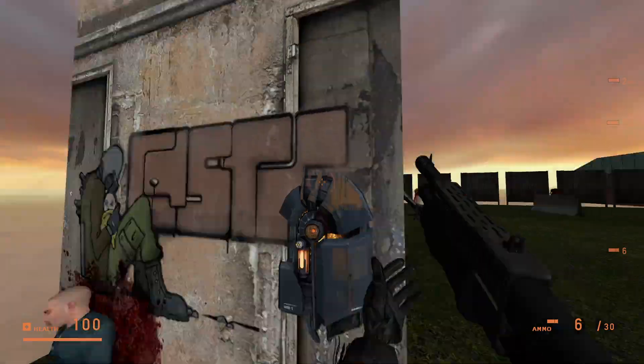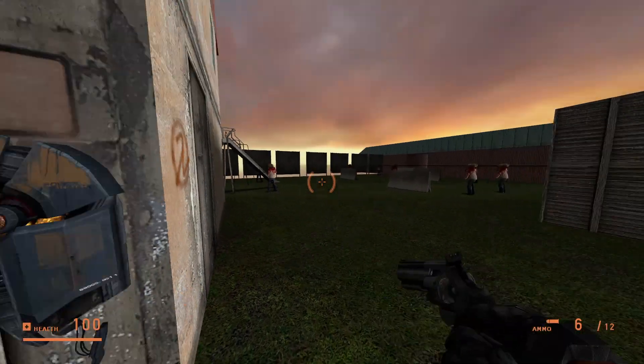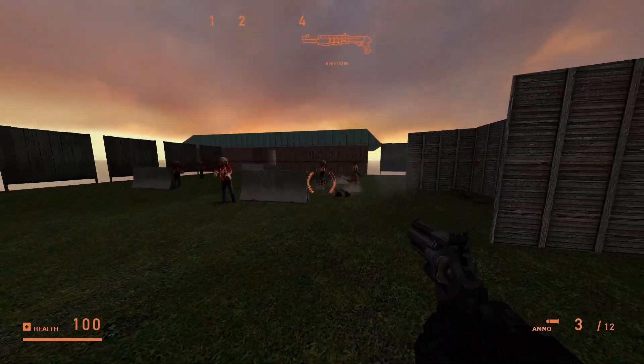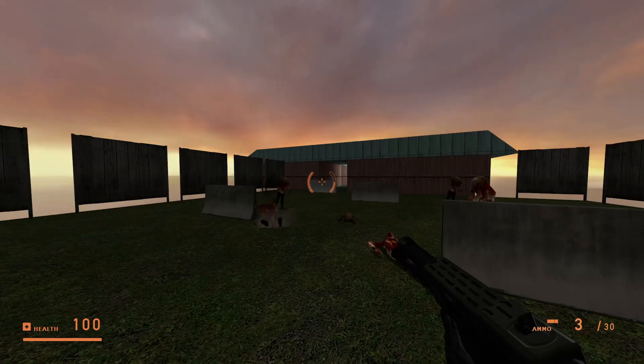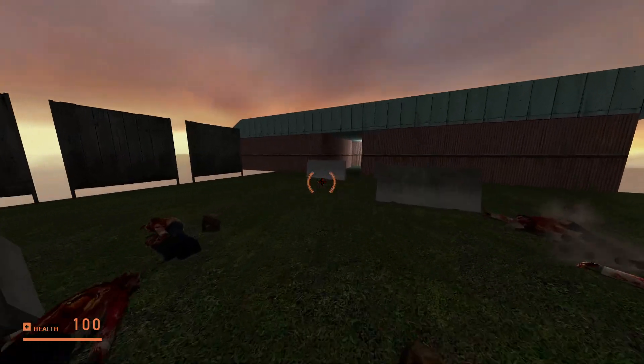So you spawn in with a shotgun, magnum, and crowbar. You have to fight some zombies. I made this all myself — if you want some proof I have the original Hammer files, I don't think anyone really cares.